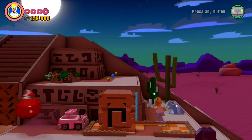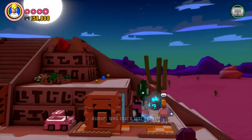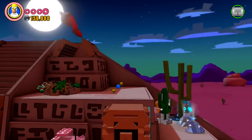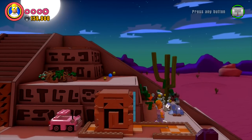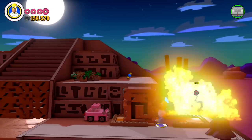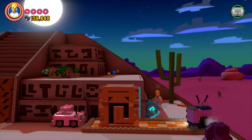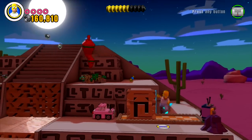Okay, first of all we're going to need the Tonto Vision to spawn in over here, and then we need it to implode. Come on, Tonto Vision — implode! Thank you. So now we have all the little tiles that we need in order to actually push that rock out of the way. That was an awesome amount of studs!